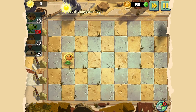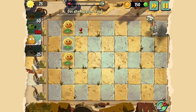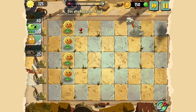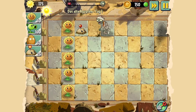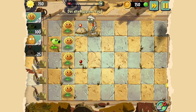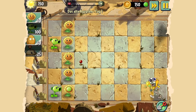Taktisch sinnvoll ist es, die Sonnenblumen in die zweite Reihe zu packen, da man dann die Erbsen-Shooter quasi dahinter setzen kann. Falls mal ein Zombie sich durch die Sonnenblumen frisst, hat er noch Zeit, von den Erbsenviechern erledigt zu werden. Es ist eine Strecke, die die Zombies in einer gewissen Zeit hinter sich bringen müssen. Je länger sie dabei beschäftigt sind, abgeknallt zu werden, desto höher die Wahrscheinlichkeit, dass sie dabei sterben. Das ist so ein bisschen die Taktik dahinter.